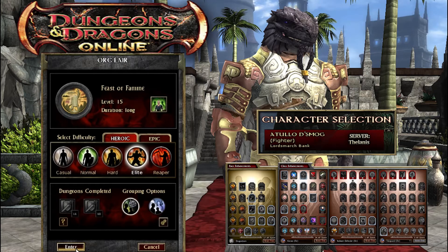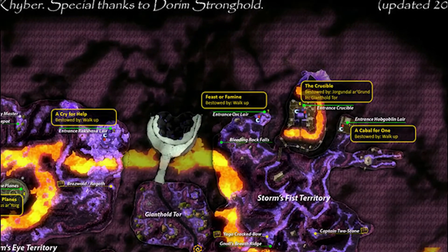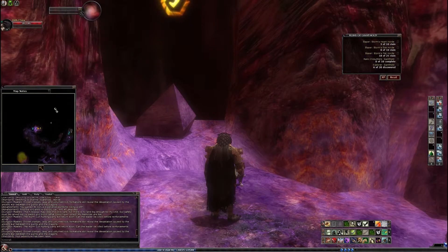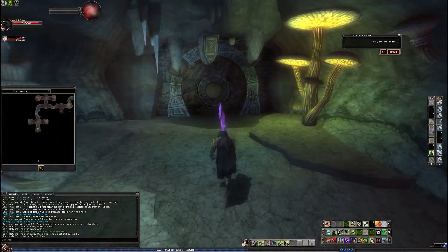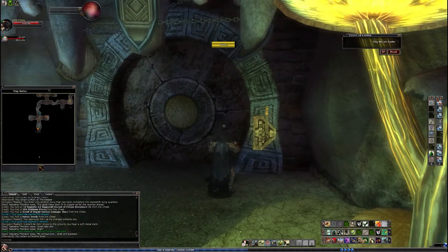Welcome. This is Feast or Famine. It's found in the Orc Lair in the northeast of the Stronghold map. This is a pretty straightforward dungeon, pretty linear, with only a few offshoots to get keys. So I went ahead and just cut to the final fight.